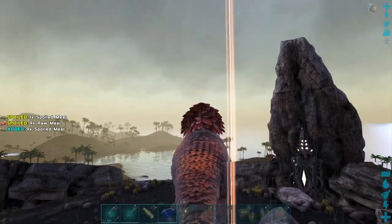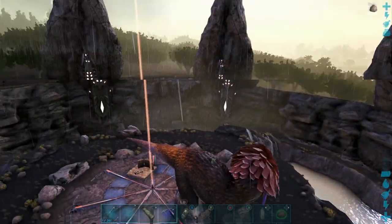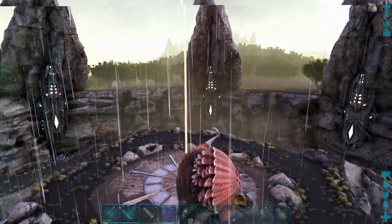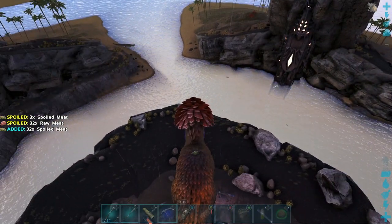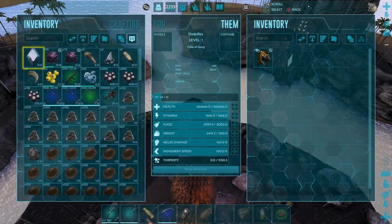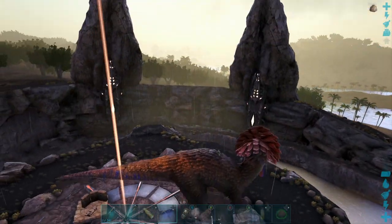There we go — it's summoned in. You can actually ride this dude. Level 1. I actually really like this dude — it's just cool looking. This is really cool. And that's how you do it.